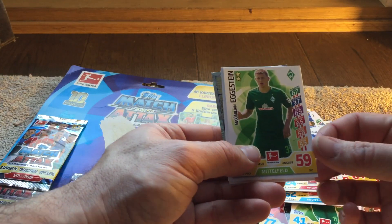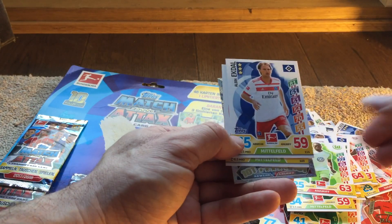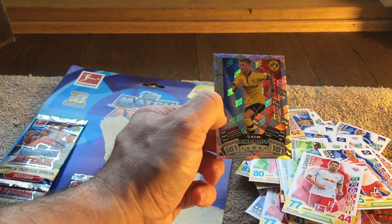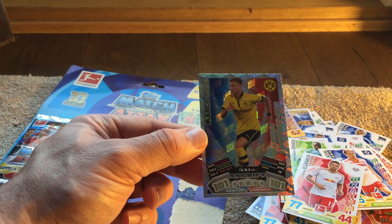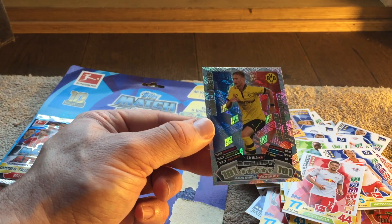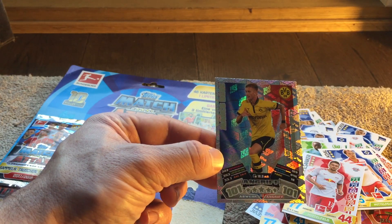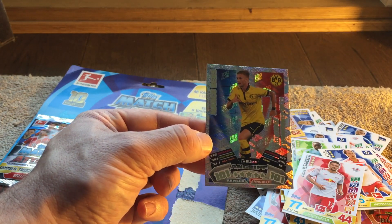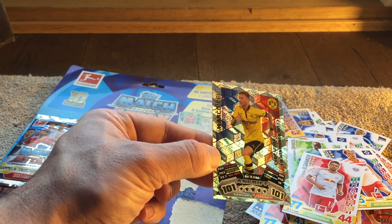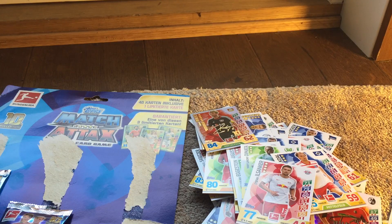And then we have Ekdal, Il Sanka. And then we have a 2012-13 100 Club there for Marco Reus. So it looks like what they've done in Germany is something similar to what they did in the UK — they've released the 100 Clubs from the previous season. So that is a pretty cool looking card there for Marco Reus with a nice holographic effect. So that is a very nice card.